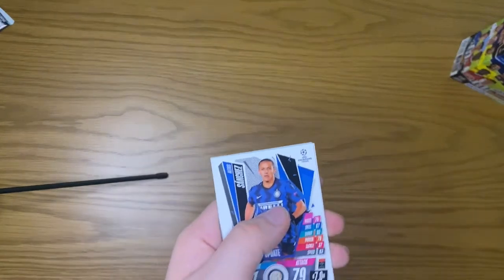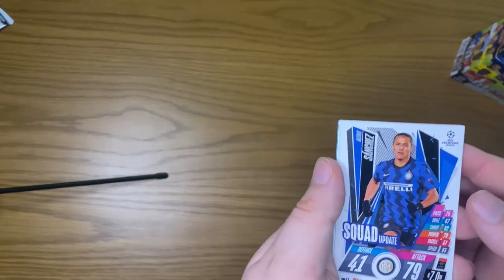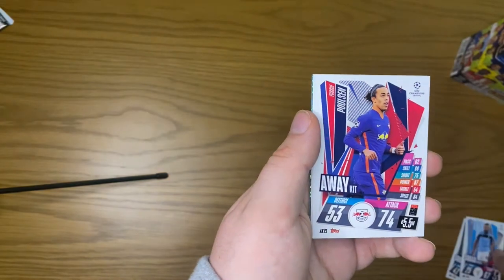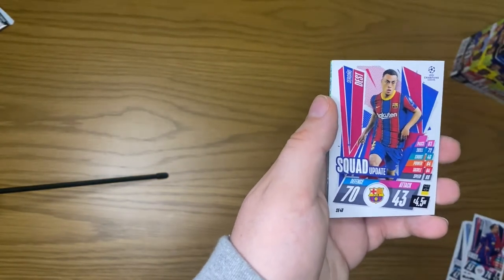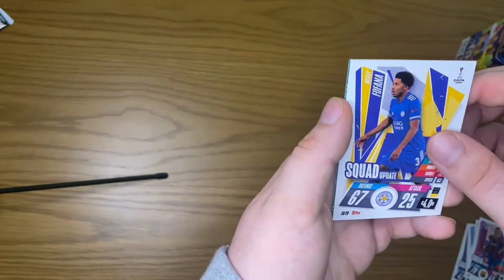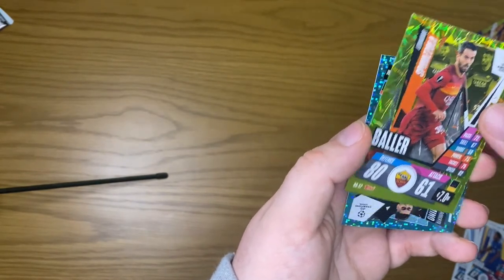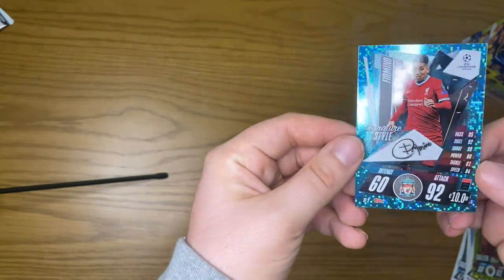Still no autograph boys but I'm remaining hopeful. We get an Alexis Sanchez squad update, a squad update as well, Paulson away kit, Serginio Dest squad update, a Fofana squad update, a baller Spinoza, and a Firmino Signature Style card.